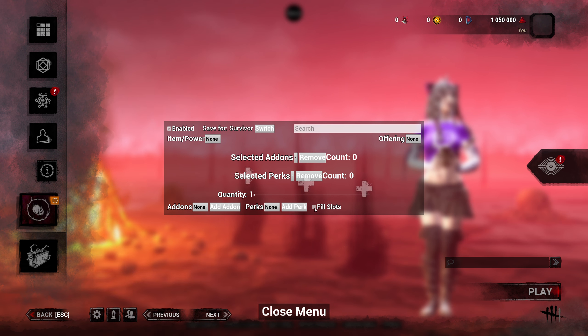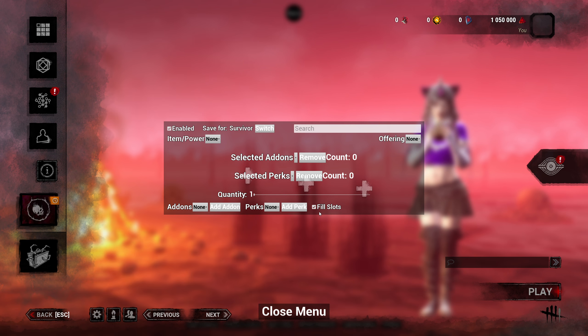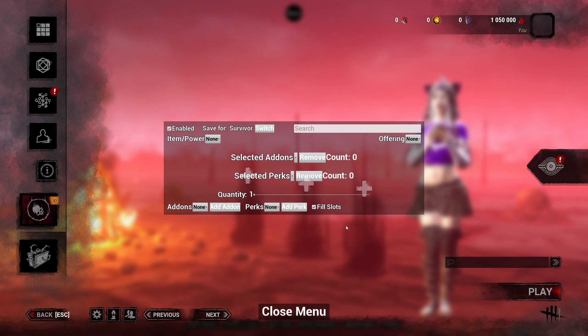You're also going to want to put fill slots, because at the end of the match if you don't have this checked, it's going to show everybody that you had no perks and they're going to wonder how you did all those things with no perks. So you're going to want to have this on just for the sake of looking less conspicuous.